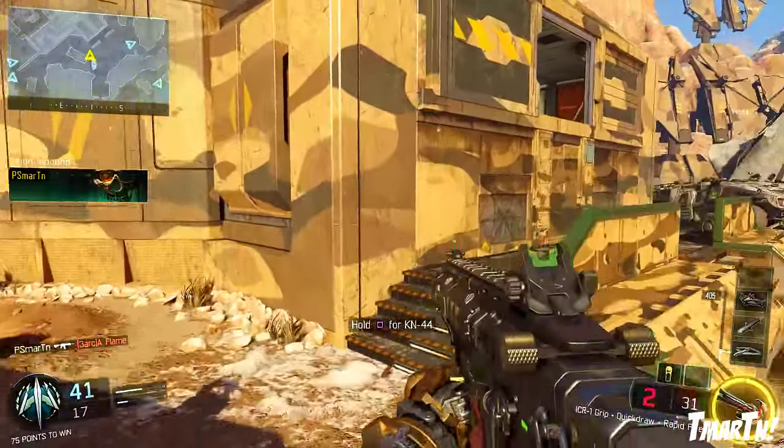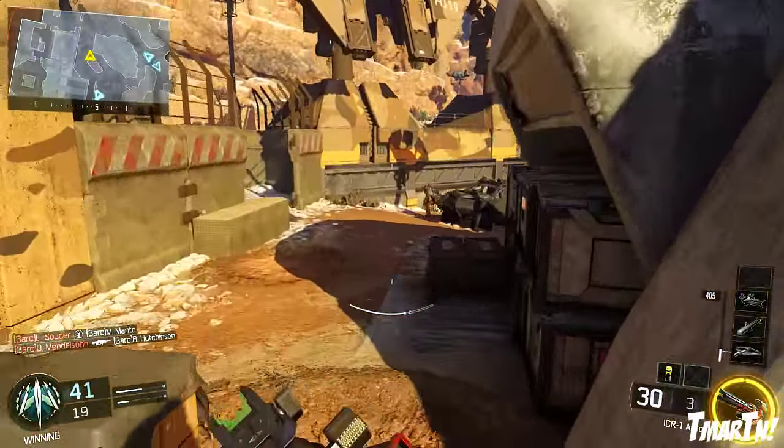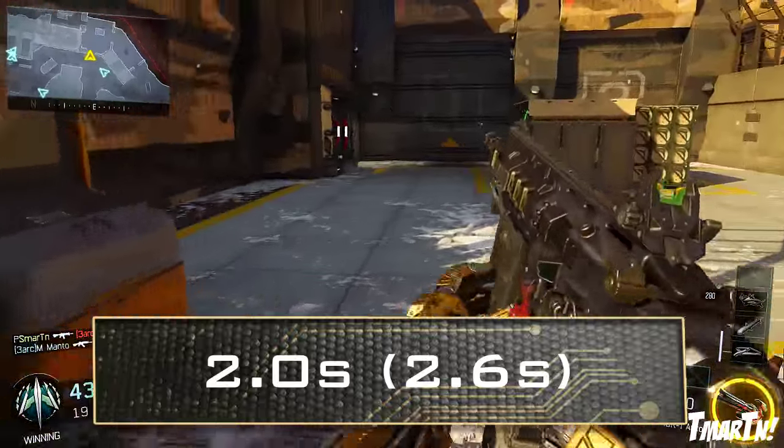Moving on to the magazine size, 30 in the regular mag and 42 with extended mags — just about average for the assault rifles. Reload speed is nothing special: 2 seconds if you have ammo left in your mag, and 2.6 seconds if it's completely empty.